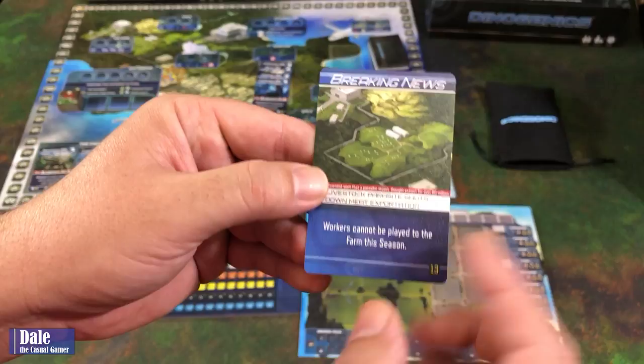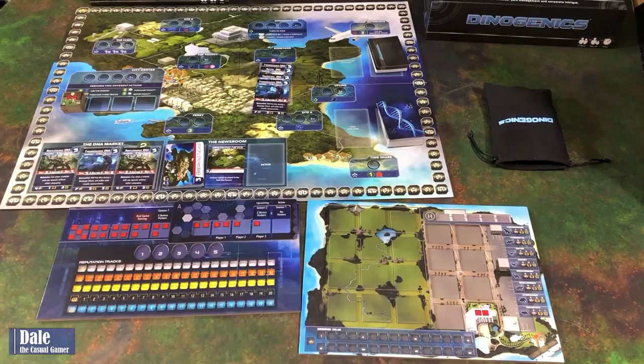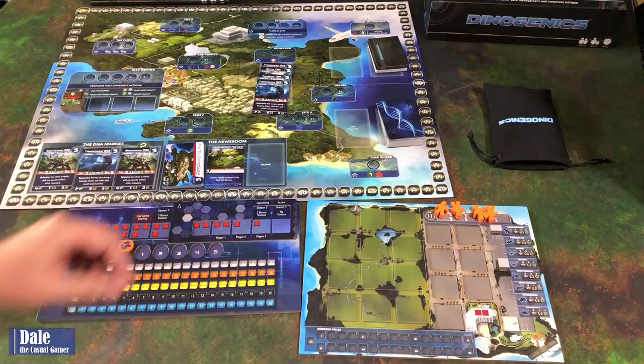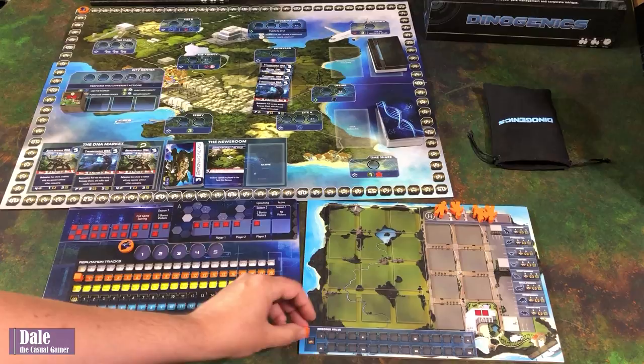Flip over the top breaking news story and put it in the upcoming area. The first card reads: workers cannot be played to the farm this season. Each player then chooses a faction, which consists of five worker meeples, two faction discs, and two cubes. For a two-player game, we start with four workers. Place one faction token on the visitor board, the other on the victory point track, and place cubes at zero for reputation and zero for dinosaur value.